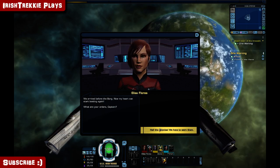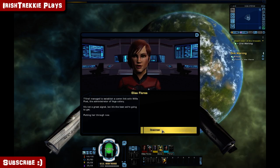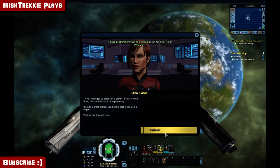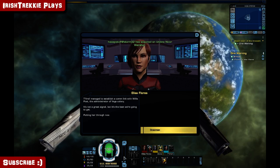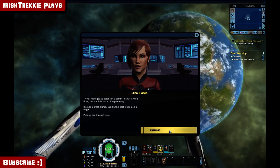What are your orders, Captain? Hail the colonies — we have to warn them. Tavrel managed to establish a comlink with Willa Post, the administrator of Vega Colony. It's not a great signal, but it's the best we're going to get. Putting her through now. On screen.